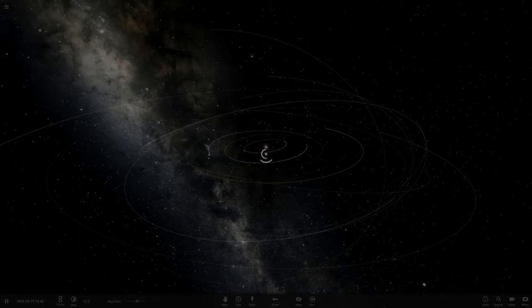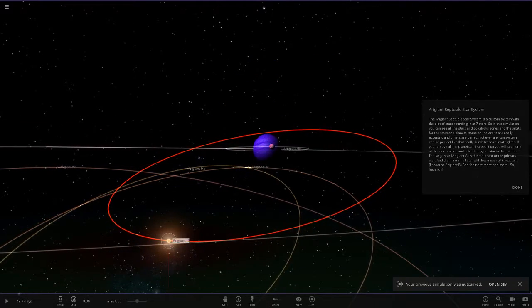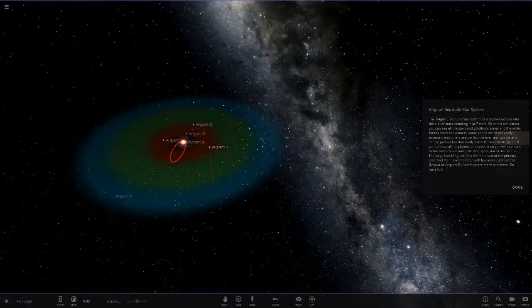Alright, waiting for it to load up — okay, this is looking cool. We'll start off with the star like we normally do. There's a lot of stars in here as we can see — quite a lot going on. This is a custom system with seven stars, and in the simulation you can see all the stars, the habitable zones, and orbits.